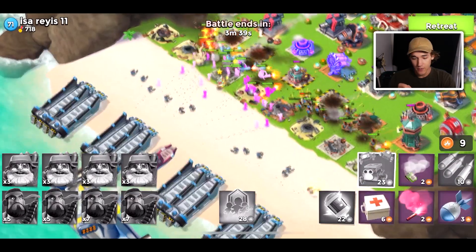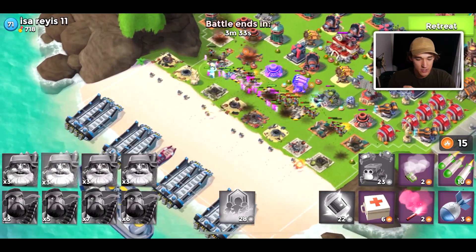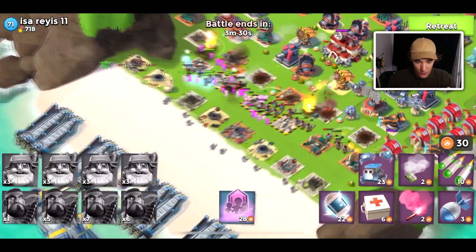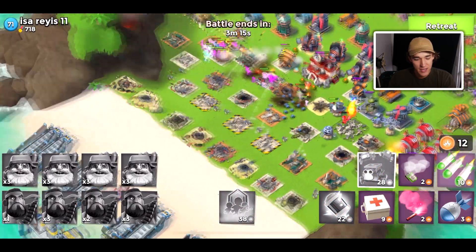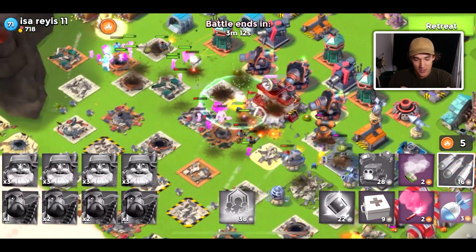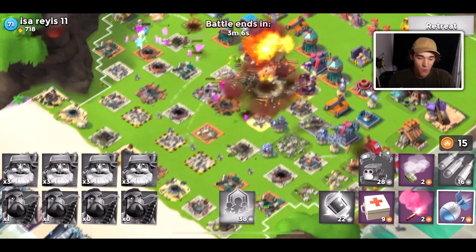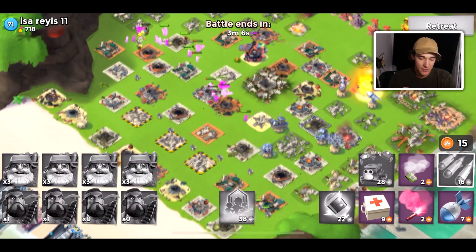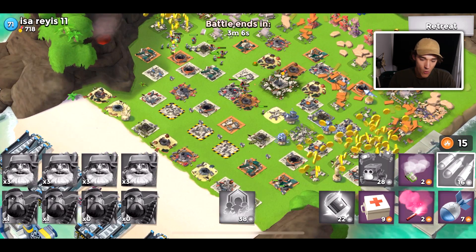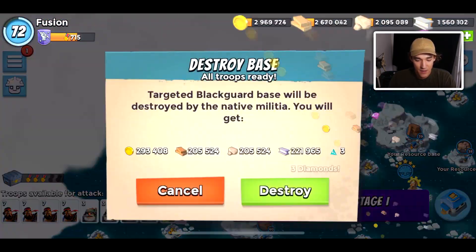So we're just going to be rocking with the bombardiers and heavies — a combination I really haven't used too much. Anytime I come across a player that has a shield generator, this is my go-to combination just because it's so strong. Whenever I'm pushing, inevitably I run into this combination, because eventually everyone on your map is going to be rocking the shield generator or just have an absurd amount of building health, and warrior attacks get a little bit more dicey.